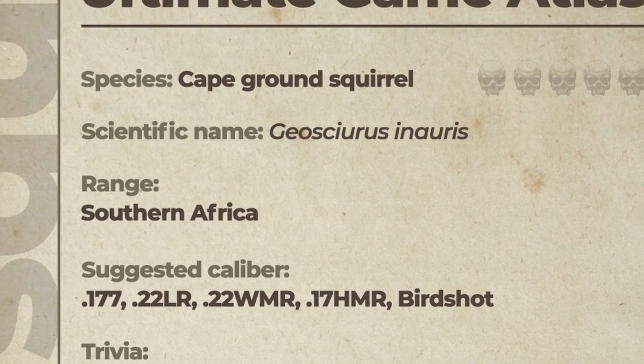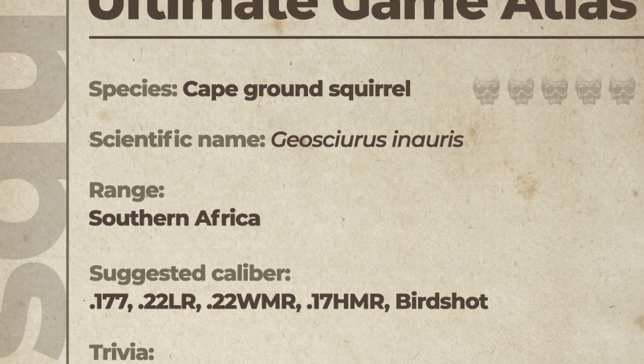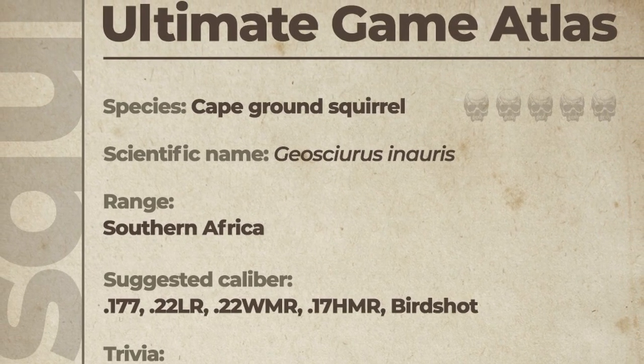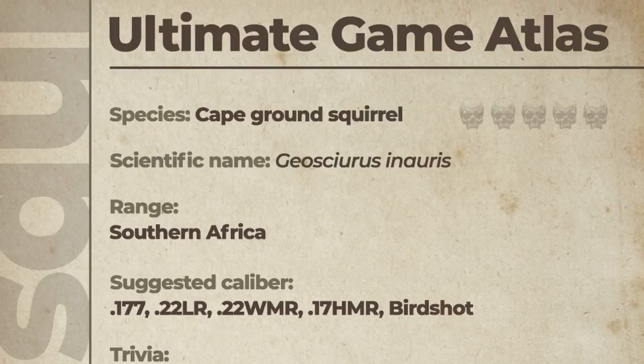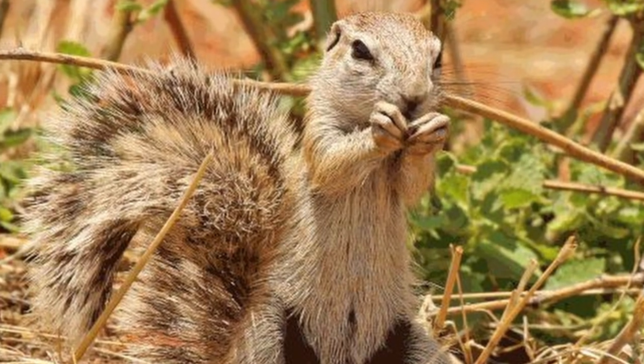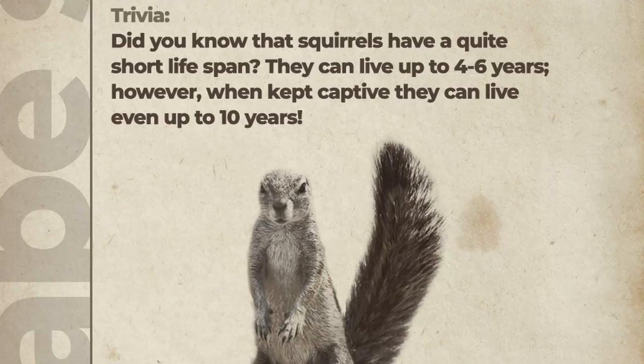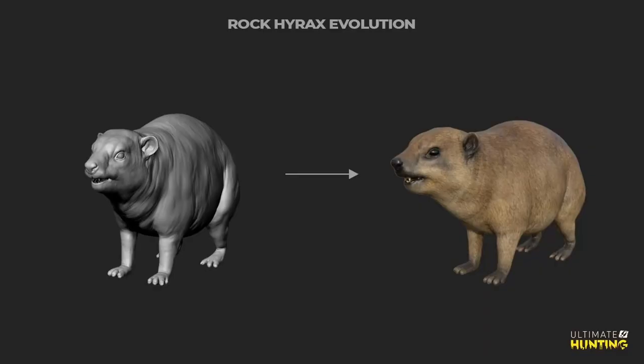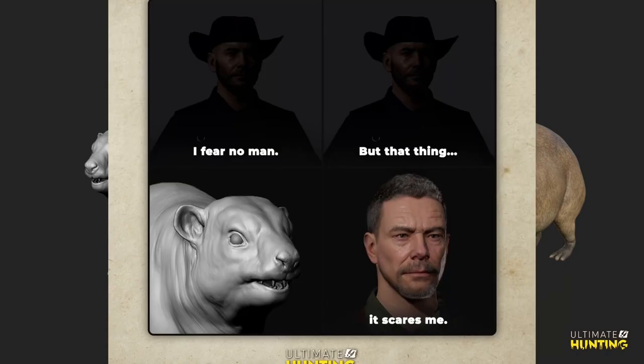The cape ground squirrel is the smallest animal in Africa in the game. Its range is southern Africa. The suggested calibers are the 177, 22 long, 22 Win, 17 HMR, and birdshot. It's great to see small game like this included. The trivia notes they can live up to four to six years in the wild and up to 10 years in captivity. The lethality rating is a zero out of five.